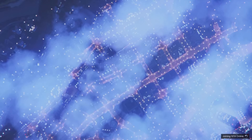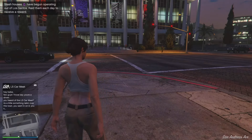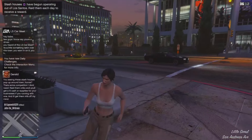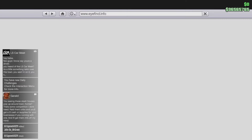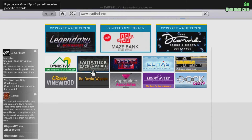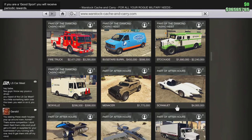Then you go ahead and sell them for profit. I use the Deluxo because it sells for like four million, which is literally great. Four million is a good chunk of money. Go easy with this glitch — well, do it as many times as you want obviously, but just beware of the daily selling limit. Don't sell too many cars in one period of time. Try to sell like one car every seven hours, or three cars a day. Just split it up.